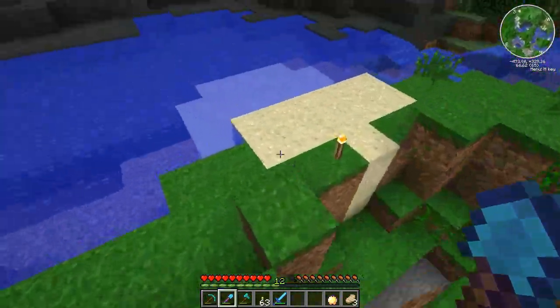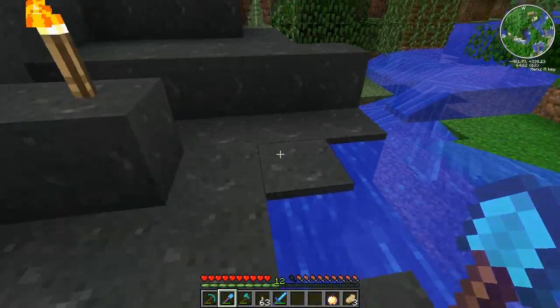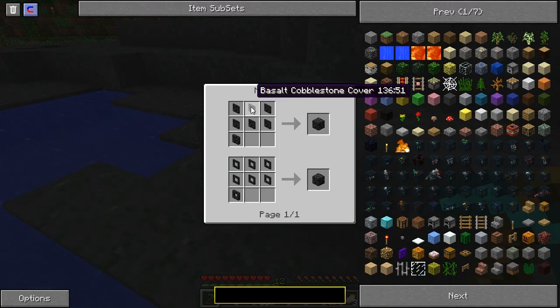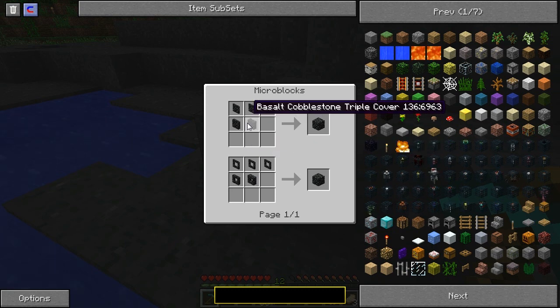Make a little town. Cobblestone cover — does anybody know what basalt's used for? Cobblestone covers, triple cover, quadruple cover.